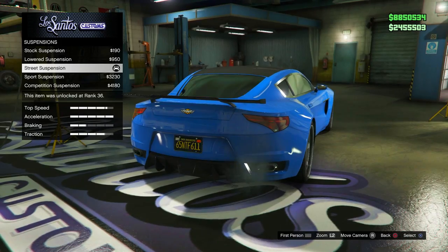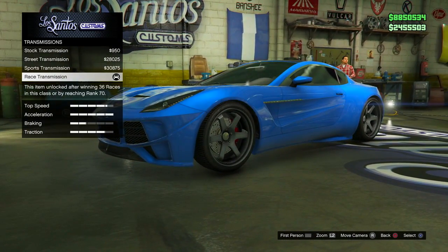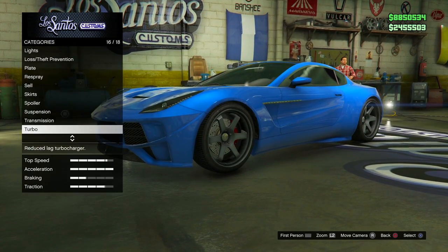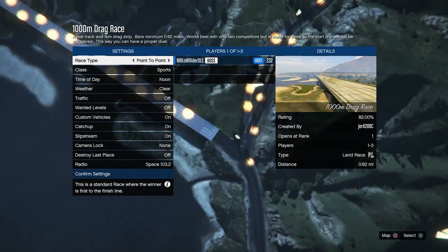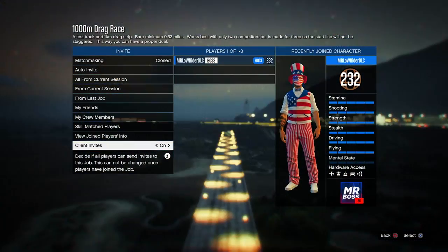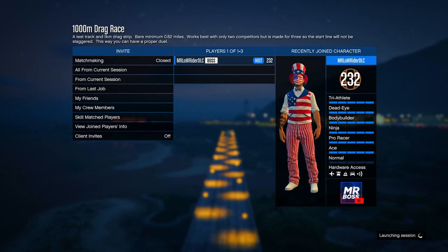As always when I do tests like this, all the cars are customized to their full potential. That includes armor, brakes, engine, transmission, turbo, and a spoiler when applicable. Essentially any and all upgrades that can be done to these vehicles have been — this includes the 770 and the other sports cars I'm going to be racing today. We're also doing this on a 1,000 meter drag strip, which is what we've done previous tests on and it has worked very well for us.